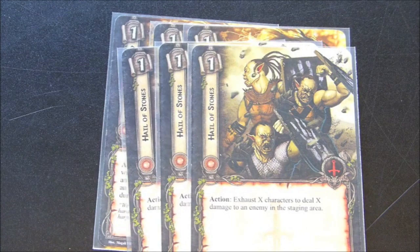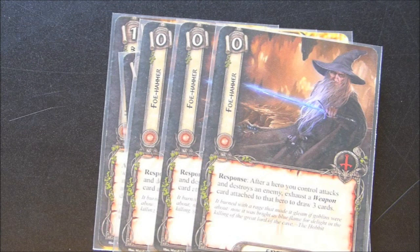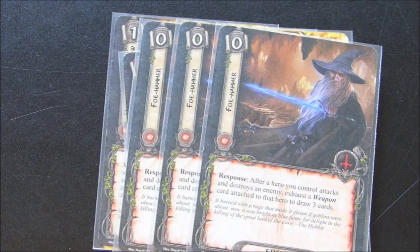Foe Hammer is a great card for card draw — it's free. Whenever you attack and destroy an enemy, which hopefully is happening quite regularly, all you have to do is exhaust a weapon to draw three cards. So this could be the Rivendell Blade or the Great Yew Bow — just exhaust it and draw three extra cards. This will also free up Gandalf to do direct damage instead of having to use his card draw ability.